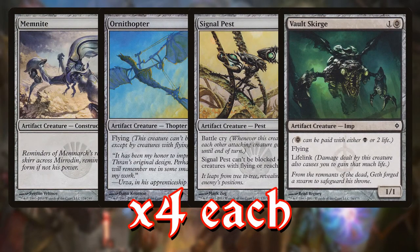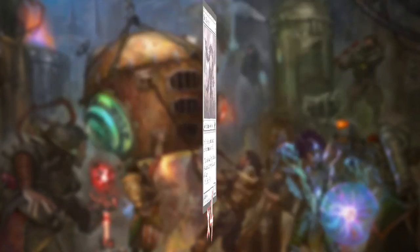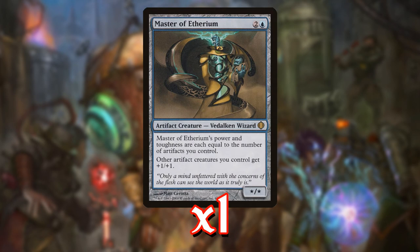We're playing four Memnites, four Ornithopters, four Signal Pests, and four Vault Scourges as the super-quick aggro creatures. We're also playing four Cranial Platings and three Springleaf Drums. Cranial Platings are a win condition — they just make a really big creature — and Springleaf Drum is a way to ramp into more mana faster. We're playing four Steel Overseers, which are fantastic, especially in this build because we'll flood the board over and over again. We're only playing one copy of Master of Etherium because it's expensive — we want to be low to the ground on the curve. We don't want too many things that cost three or four mana because stuff like that will cause problems as we're ripping cards off the top of the deck.